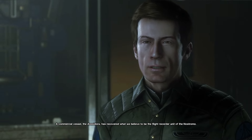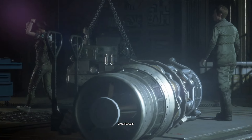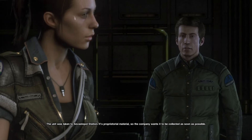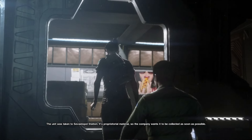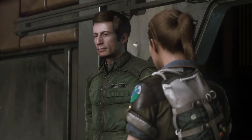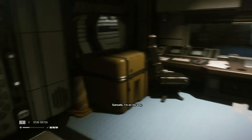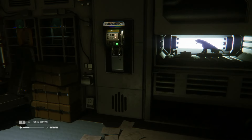Getting into the plot of Alien Isolation: this game takes place about 15 years after the events of the original Alien film. You play as Amanda Ripley, the daughter of Ellen Ripley. Amanda has been investigating the disappearance of her mother and is assigned to join others aboard a space station called the Sevastopol, which has unfortunately fallen to disarray due to a xenomorph on the loose.